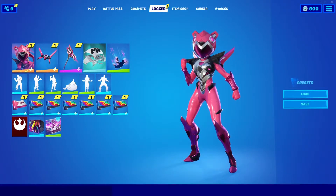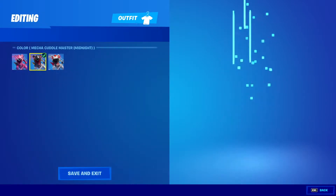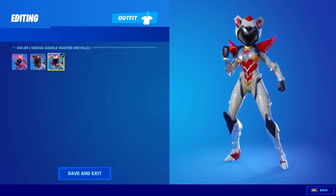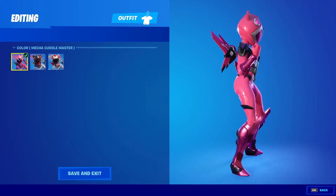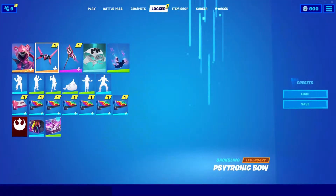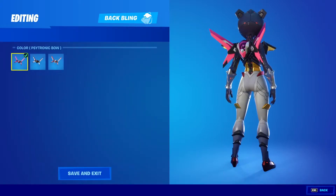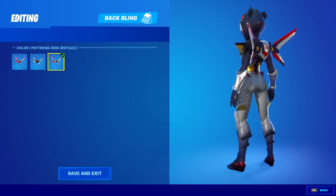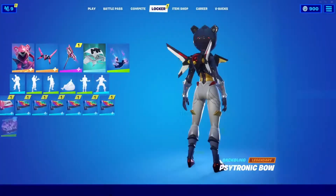We got the Mecha Cuddle Master and he has different styles. We got the Mecha Cuddle Master Midnight — I like that one. We got the Mecha Cuddle Master Royale, very nice. And we got the Mecha Cuddle Master default style. I really like the Mecha Cuddle Master Midnight, so let's equip it and save that. Then going to the back bling, the Cytronic Bow also has different styles: Cytronic Bow Midnight and Cytronic Bow Royale. Since we equipped the Midnight outfit, we're gonna equip that back bling.